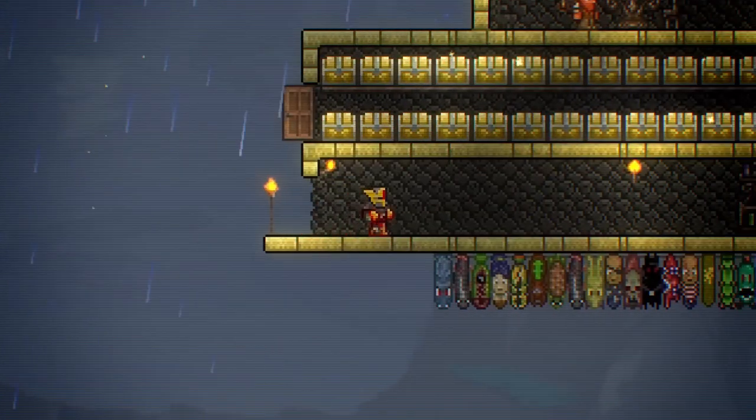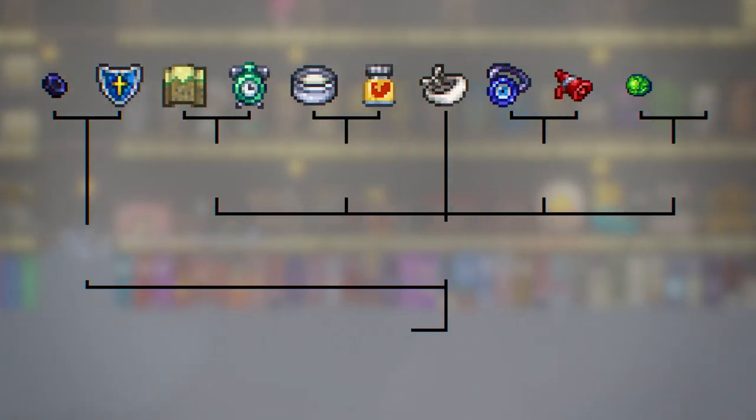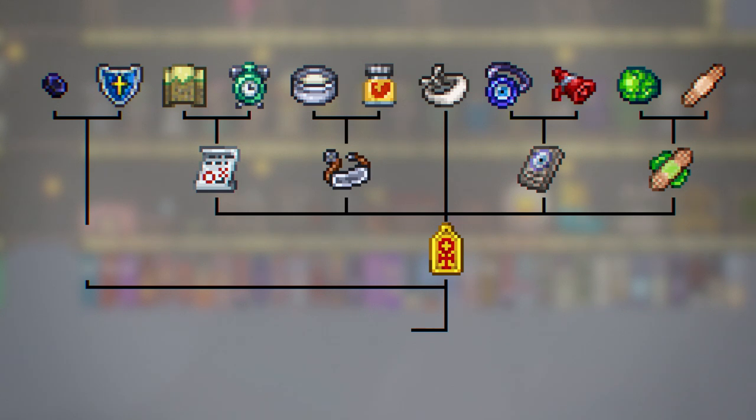Now that you have all of the necessary items, head back to base and you can craft everything together. Using the items you've collected, you'll need to craft the plan, armor bracing, counter curse mantra, and the medicated bandage. Use those items and the blindfold to create the ankh charm. Next, craft the obsidian into obsidian skulls. Take the skulls and the cobalt shield to make an obsidian shield. You'll then be able to combine the obsidian shield and the ankh charm to finally craft the Ankh Shield.